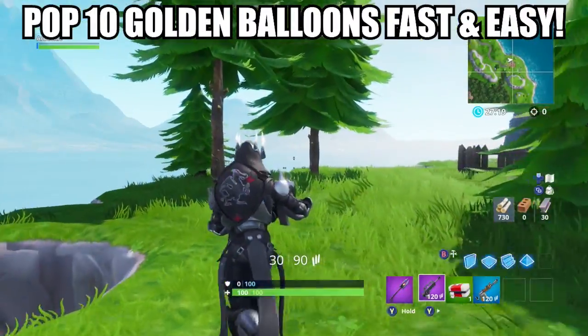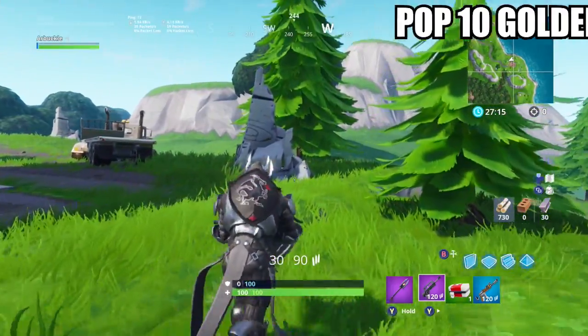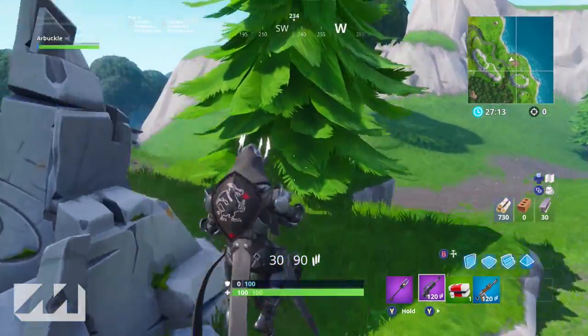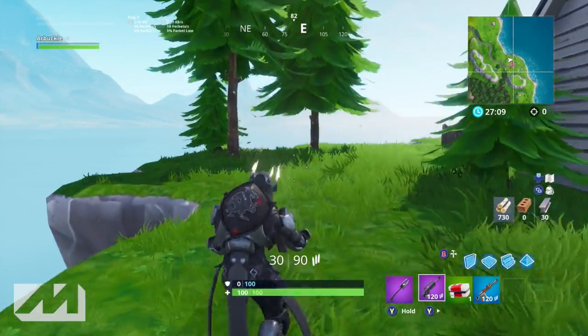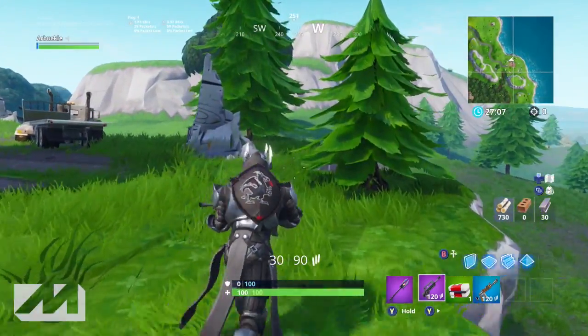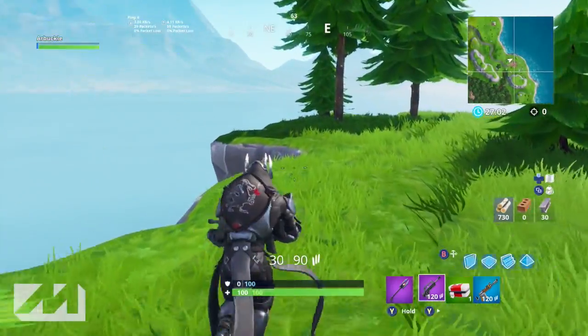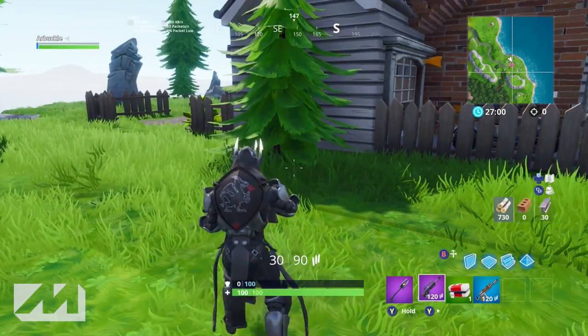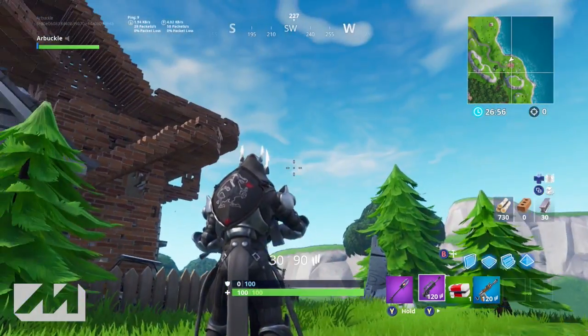What's going on ladies and gents, my name is Arbuckle, welcome back to another video. Today we are once again back on Fortnite Battle Royale and I wanted to share with you guys how to complete the season 7 week 9 challenge: pop golden balloons, as quickly and easily as possible. To complete this challenge you only have to pop 10 different golden balloons around the map. I'm going to share with you guys 10 different locations so hopefully you can knock out this challenge really quick and move on to the next challenge.